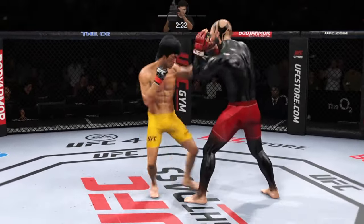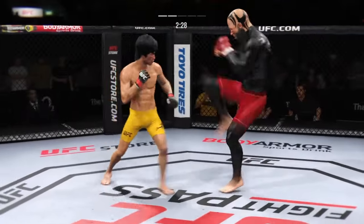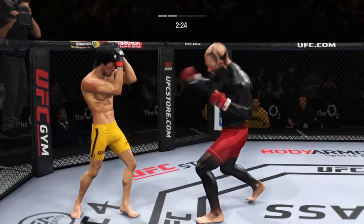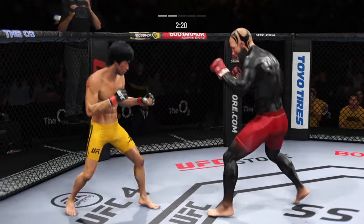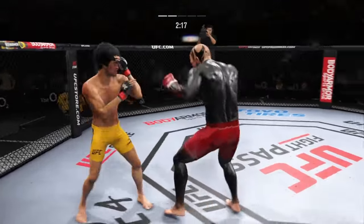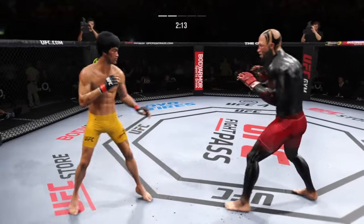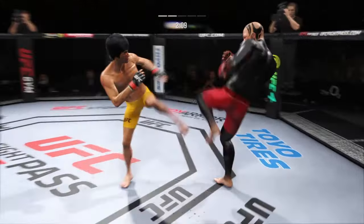Nice kick right there. It doesn't feel good to get kicked like that. He's doing a really good job of throwing those leg kicks. Lee gets caught by that straight punch there. Nice spinning attack to the body lands for him.